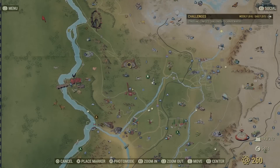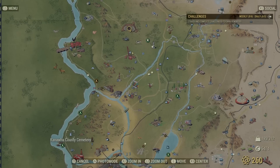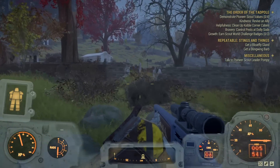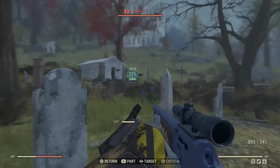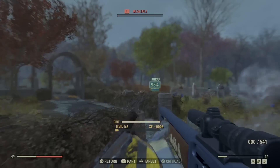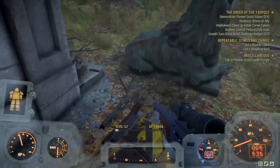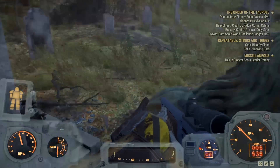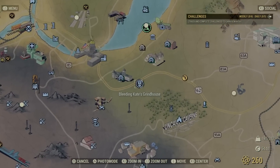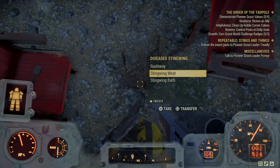Continuing south to a cemetery — this place is absolutely jam-packed with bloatflies. They're all over the graveyard, not just a random one or two, so this is your go-to place for bloatflies. There's the gland we need. Important note: if you're interested in cooking any of this meat, do NOT — it has to stay raw in your inventory or it won't count toward the quest. Finally, at Bleeding Kate's Grindhouse you'll find stingwings all over the place, and your stingwing barb.